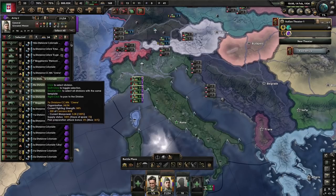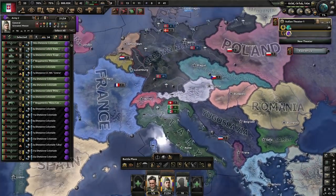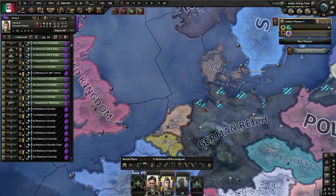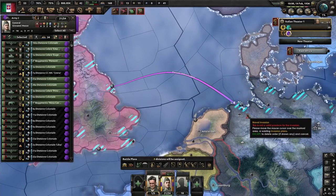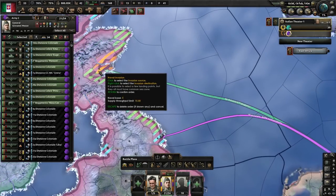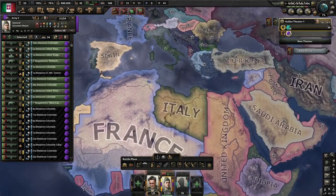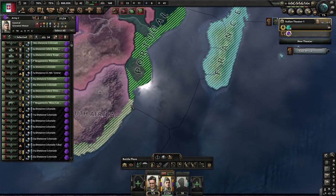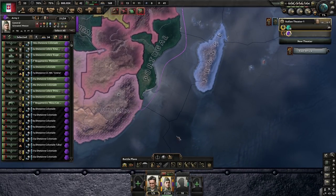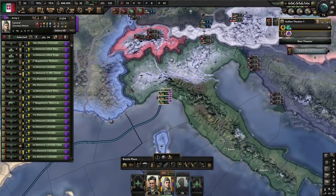Now we select 10 of our divisions to plan the naval invasions. 10 is the maximum limit we can use for naval invasions without additional research, but we will work around that limit soon. With access to German territory, we plan two naval invasions along the eastern coastline of the United Kingdom and another one into South Africa. The game notifies us that we have empty orders, but that doesn't stop the game from planning them anyway, allowing us to make use of it on the fly later.